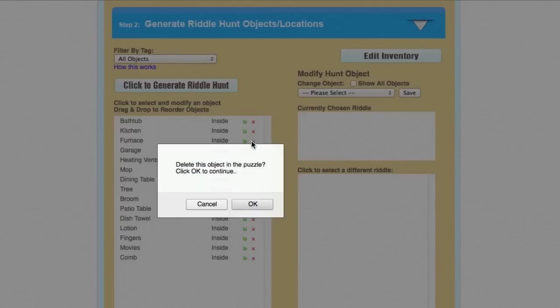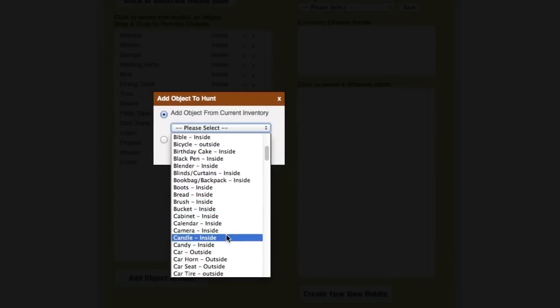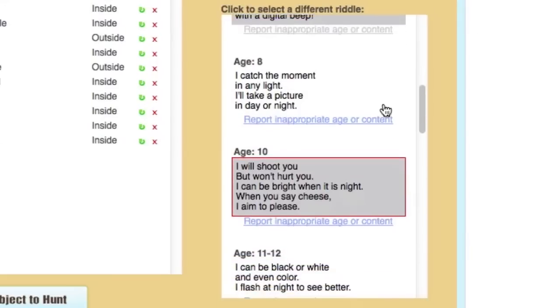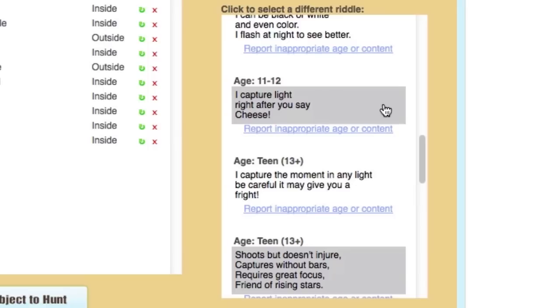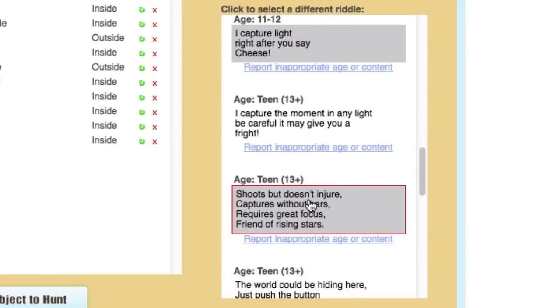Objects are chosen randomly from your object inventory, and you can add or remove any item to fit your party. A fun riddle is automatically assigned to each item. Riddle Me has riddles designed for all age groups, and you can browse through them and select one that's appropriate for your players.